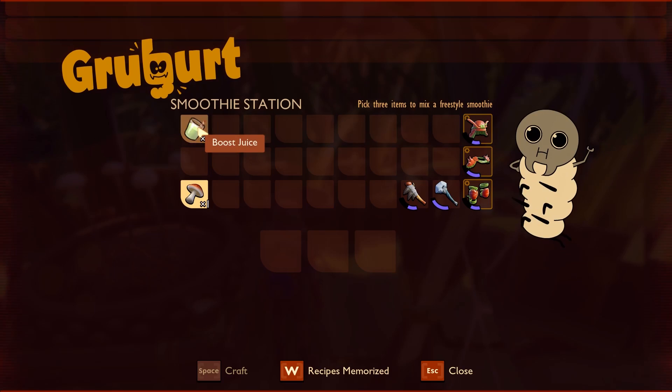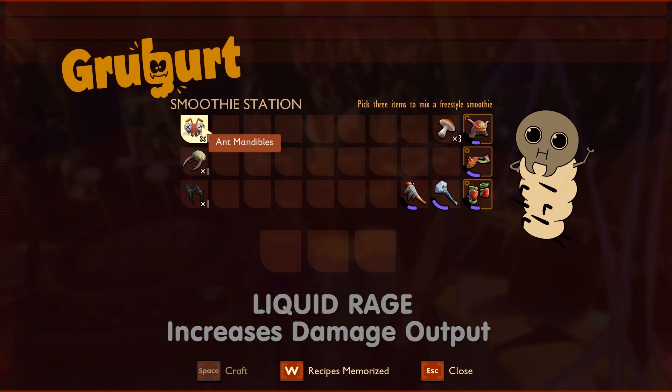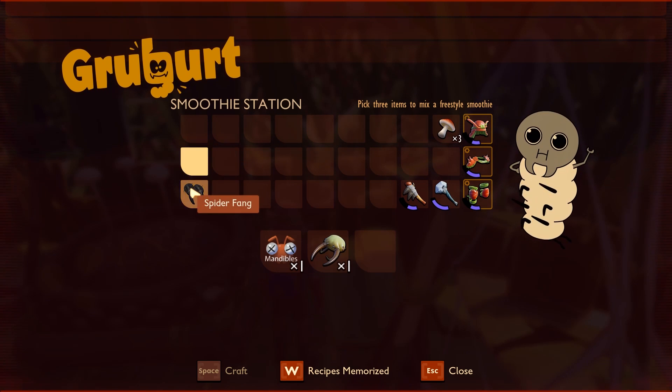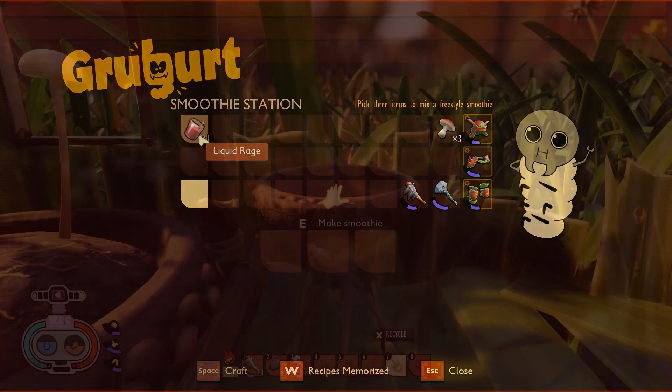Next we're going to make one of the most expensive smoothies: Liquid Rage. This will increase your damage output. We need ant mandibles, lava spike, and the hard ingredient to get — spider fang — that you can only get from killing wolf spiders. And you've made Liquid Rage, which will increase your damage.